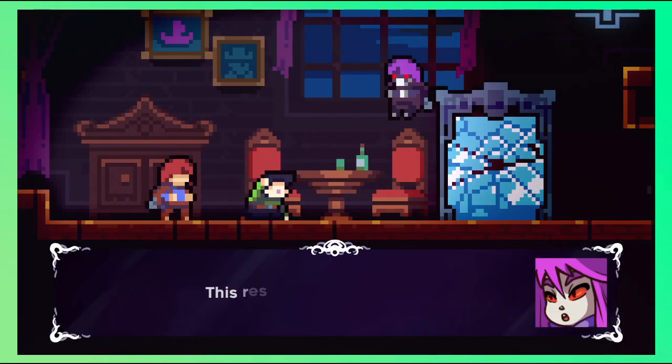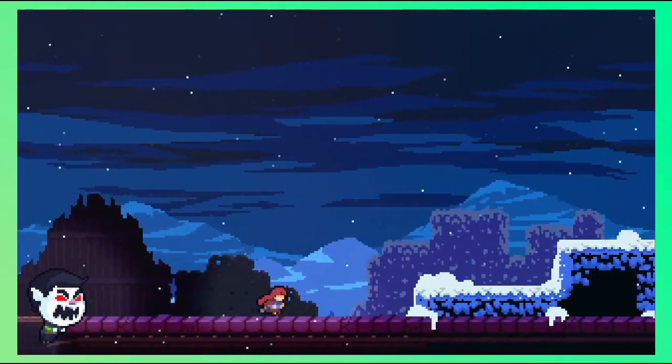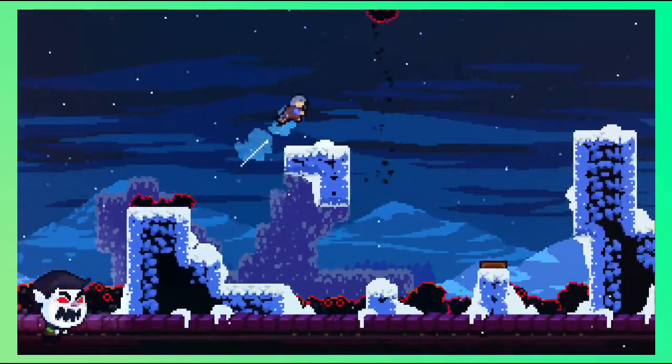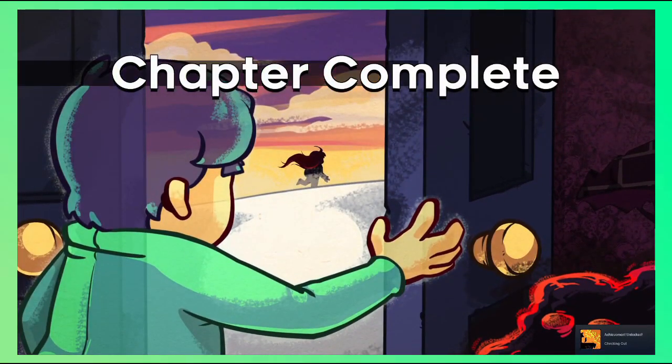Our reflection shows up and says some hurtful things to Oshiro. He gets mad, starts chasing us, and we run for our lives. Here we have another chase sequence and honestly, I think this one's a bit easier than the last one. Oshiro turns back to normal and asks us to leave. Good luck with the repairs, I guess.